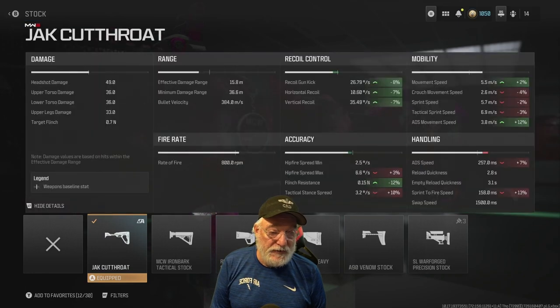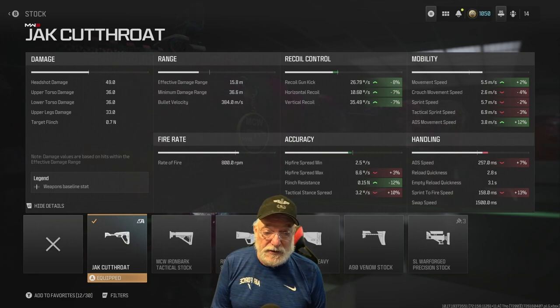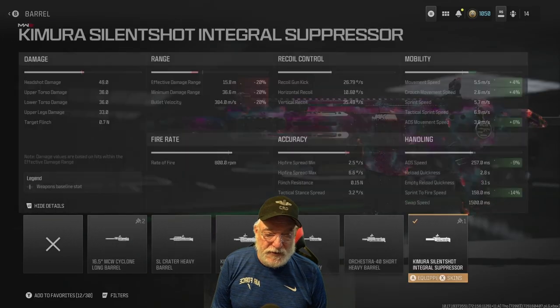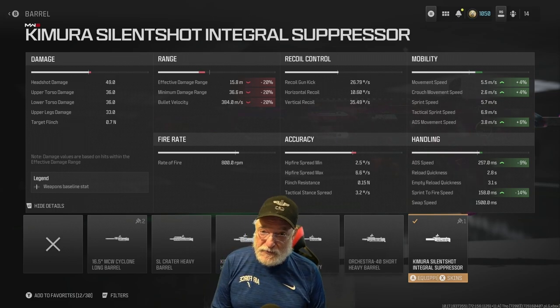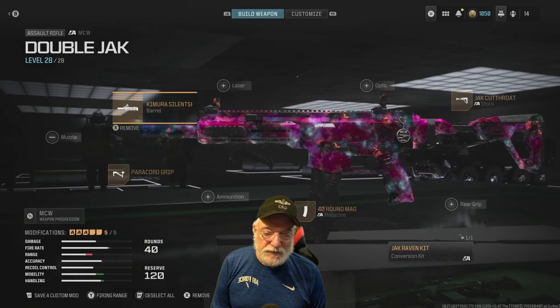The Jack Cutthroat helps ADS movement speed — it's what gets us to 3.8 meters per second. The red on sprint-to-fire is counteracted by what we put on before. It also helps with recoil and flinch resistance. The Kimura Silent Shot integral suppressor brings down effective damage range, but grandpa doesn't care because he's going to be accurate, putting out bullets very quickly. 15.8 to 16 meters is still good for the maps we'll be playing on in free-for-all. Movement speed, strafe speed, ADS movement speed, and sprint-to-fire speed — we've counteracted the negatives from the last attachment.